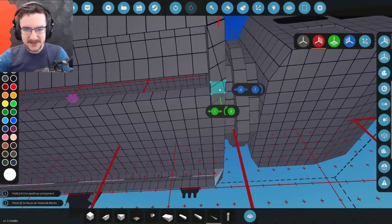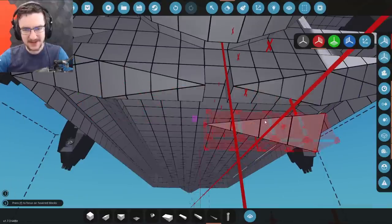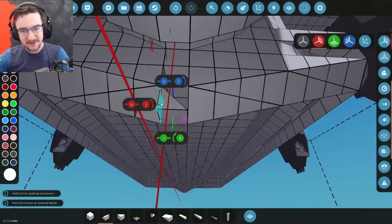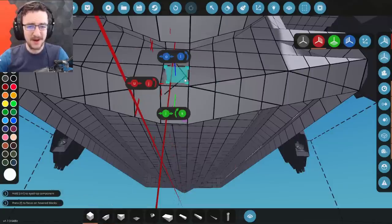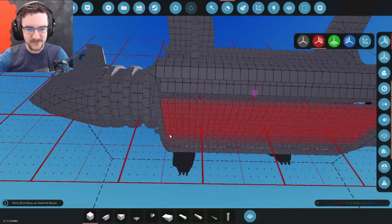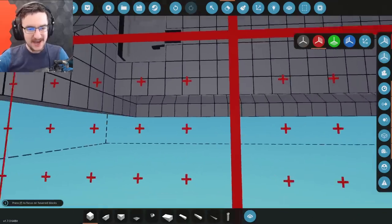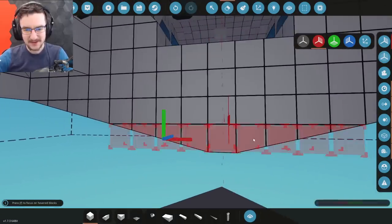There we go — so if we build that in like that, that's good. I'm also going to do it to there as well, and I'm going to go ahead and fix in this bit right here. Oh no — the underside isn't going to work. The underside is not going to work, because this is where the container is going to go. The container is going to go straight into there. That's an issue — that is a bit of an issue. Okay, delete these guys.